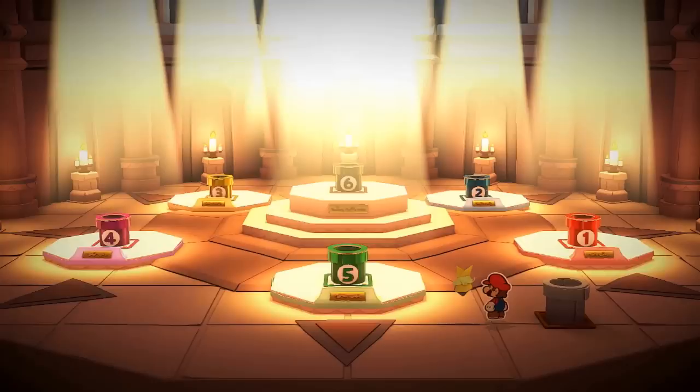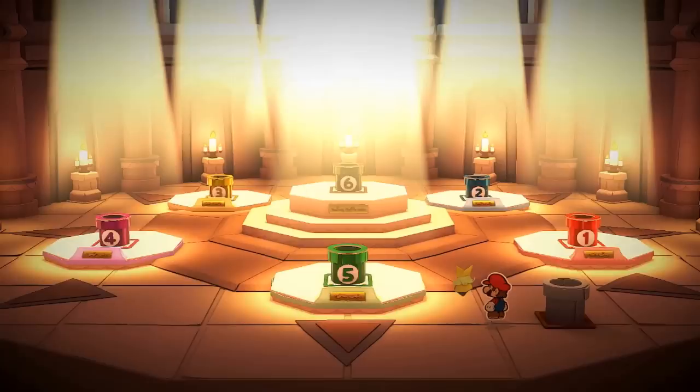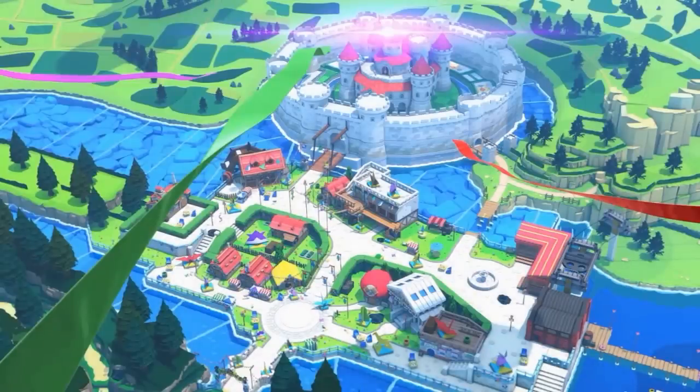Did you notice the giant diagram on the floor of the pipe room? At first it looked like a sun, but it might actually be a compass — with those triangles as arrows pointing in the four cardinal directions plus the intercardinal points. We think this because the locations of those warp pipes seem to correlate to where in the world their regions are actually located. Take the purple, green, and red pipes: assuming it's a compass, their directions would be southwest, south, and southeast. Going back to the ribbons wrapping up the castle, those are the exact same directions those colored ribbons approach from — with purple from the southwest, green from the south, and red from the southeast, assuming the castle is to the north.